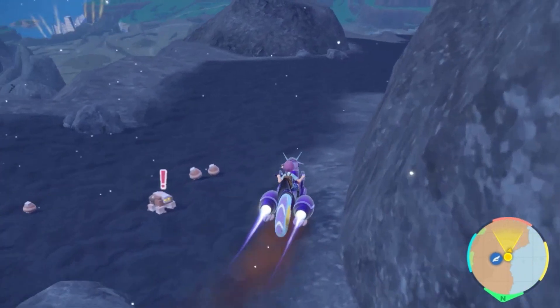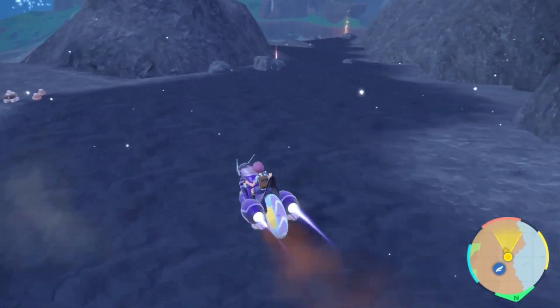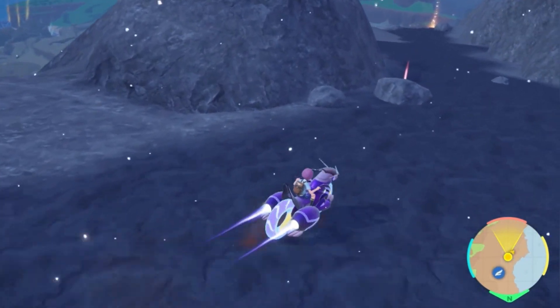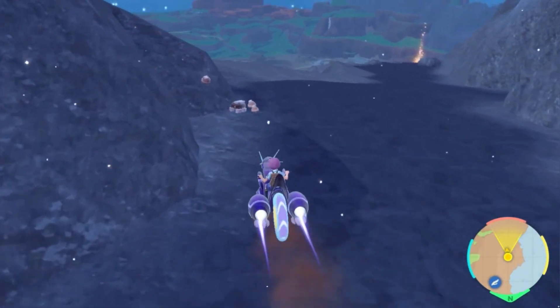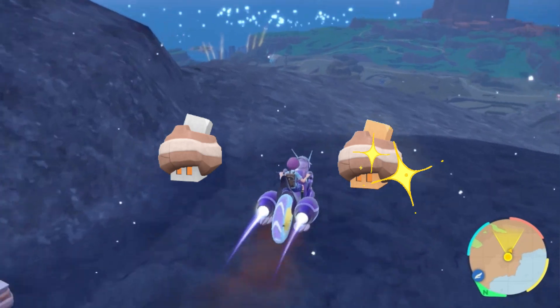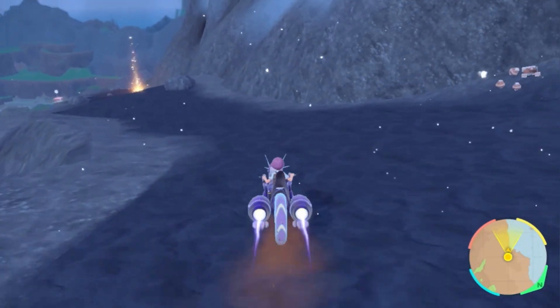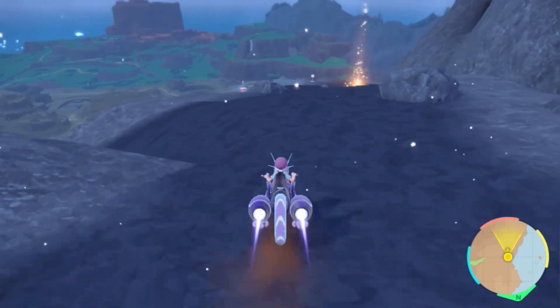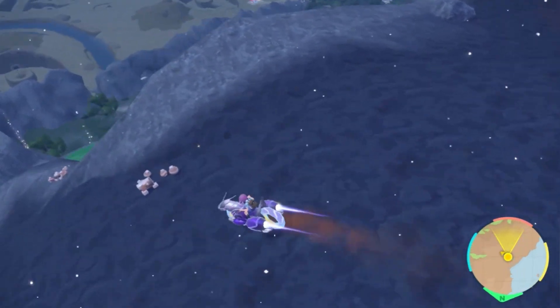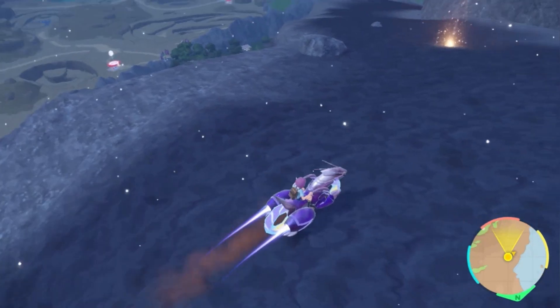The second Pokémon you can isolate hunt is Nacli, by using a Sparkling Power 3 and Encounter Power 3 Rock-type sandwich — you're going to see a bunch of them right here. My tip is not to speed through them, as the shinies are not that obvious. Take a close look at each spawn in the groups and make sure you don't miss a shiny, since they do spawn even on the cliff side.